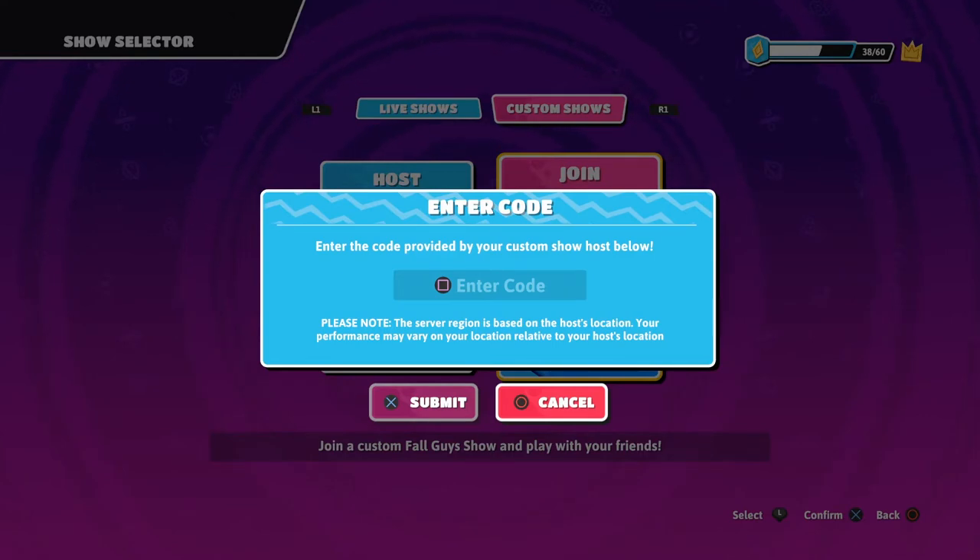Please note the server region is based on the host's location, so your performance may vary depending on your location relative to the host. Basically, if the host is on the east coast or west coast, the server will be based there. If you're overseas in the EU or Australia and playing with someone in the States, you may experience some connection lag. Let me know in the comments how bad the lag is when you're in different locations.